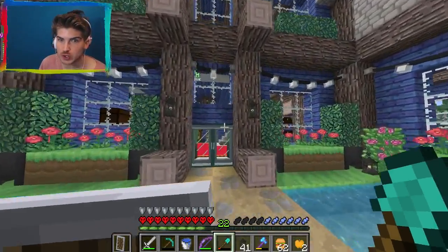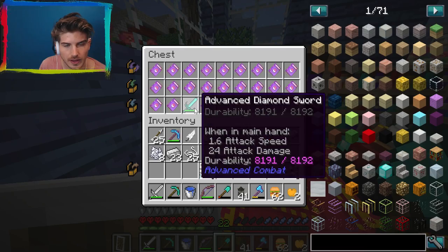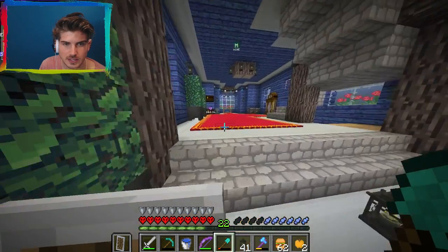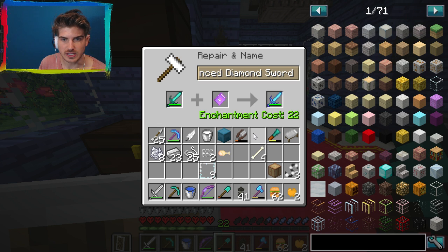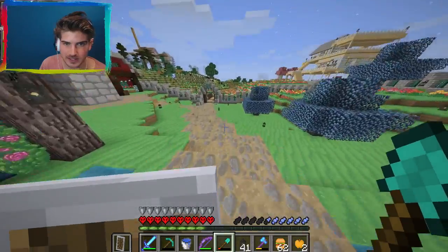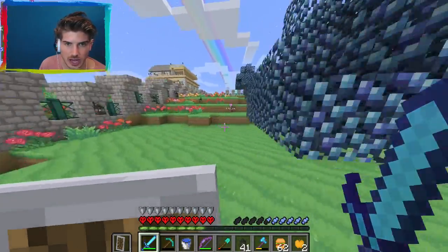I just realized I have 22 levels — I think I can enchant my diamond sword. So the advanced diamond sword had sharpness five, knockback two, and fire protection three. That's incredible, though fire protection can't go on a sword. So it's really going to have knockback two and sharpness five, which is fine. We have just enough levels. Sharpness five and knockback two — oh my God. Now I want it to be nighttime so I can kill someone. I have the most ultimate sword you could ever want.